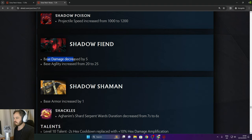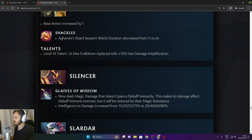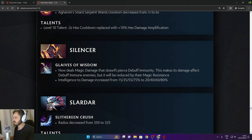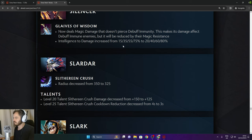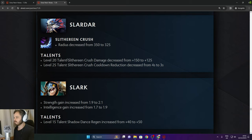Shadow Fiend: base damage decreased by 5, base agility increased from 20 to 25. Shadow Shaman: Shackles Aghanim Shard servant duration decreased from 7 to 6 seconds. Level 10 talent minus 2 Hex cooldown replaced with 10% Hex damage amp. Silencer: Glaives of Wisdom now deals magic damage that doesn't pierce debuff immunity — this makes damage against debuff immune enemies reduced by magic resistance. Intelligence-based damage decreased by 5% less in the late game. Slardar: Sliver and Crush radius decreased — that's all they did for how OP Slardar is. Level 20 and 25 talent damage and cooldown reductions also decreased.